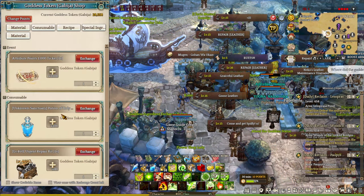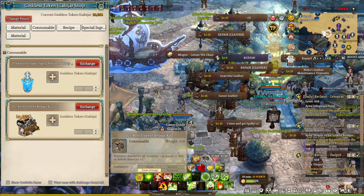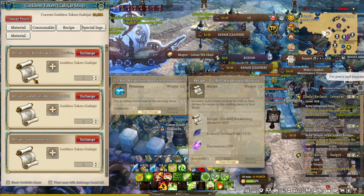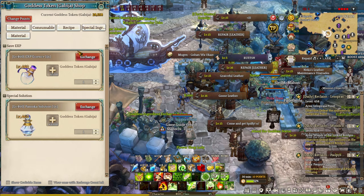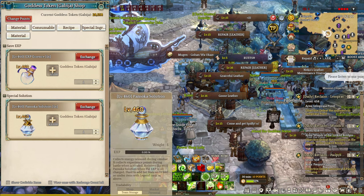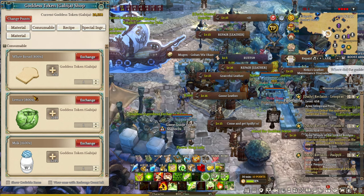There are other items available in the shop as well, like 1,000 ITP point tickets, potions of holy protection for the new hunting ground, urgent repair kits, and recipes such as goddess blessings, tear of stones, and awaken abrasive. The level 460 XP essence potion is not worth it in my opinion. The Pomoco Solution Box you don't need to buy either, since the event will give you plenty to apply the set bonus on your Goddess Equipment. Materials like food tables can also be purchased with Goddess tokens if you need them.